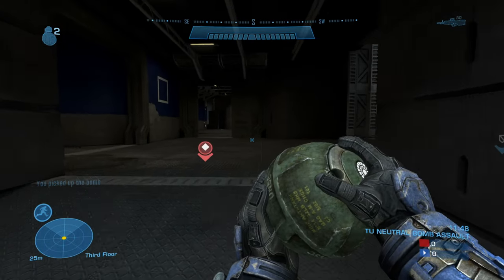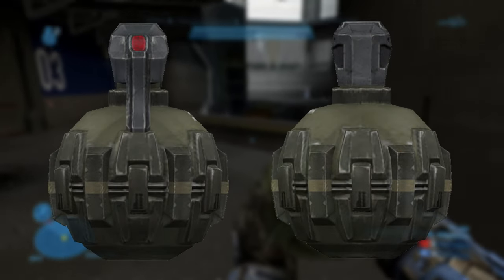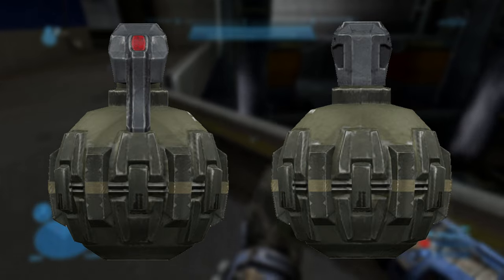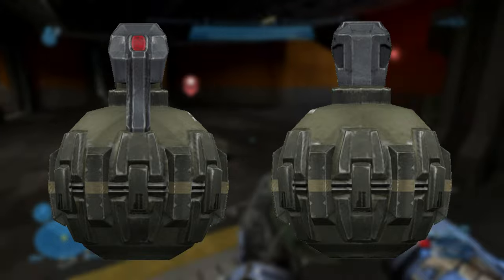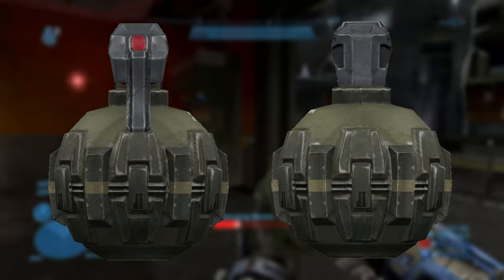This grenade is specifically designed to be used against infantry and light-armored vehicles. The grenade has a hard metal casing with a frangible design meant to break apart into smaller pieces. The surface creates consistent, reliable fragment patterns. The grid-shaped casing houses a charge of commel, which are highly explosive, fitted with a mechanical primer.